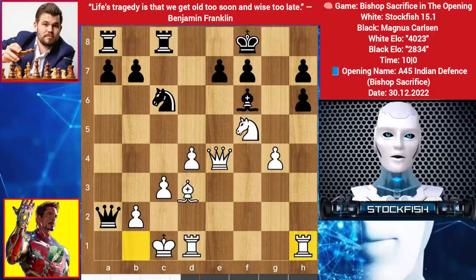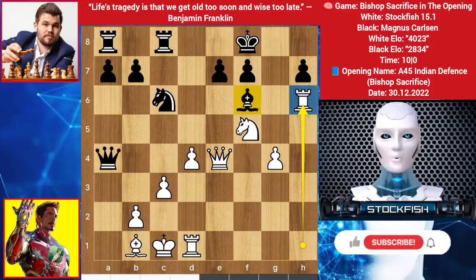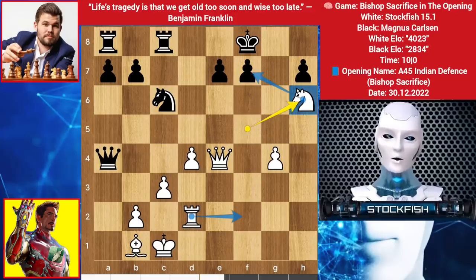Bishop back to b1, I am threatening this. Queen up to a4, we have rook takes h6. You might think Stockfish — not Magnus — is playing bishop to g5 check to try to win the knight, but it's not so easy. If the bishop check happens, then rook up, bishop takes, knight takes, and the king position gets open — knight and queen are very close to attack.